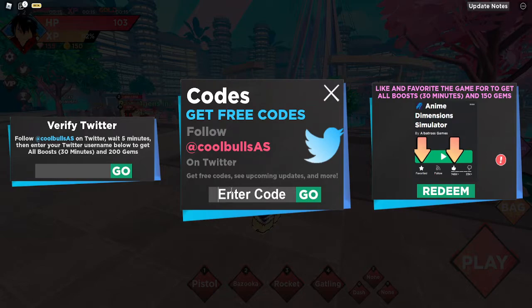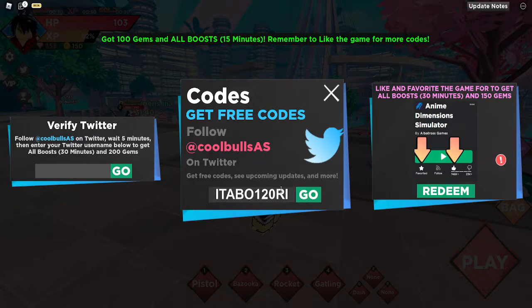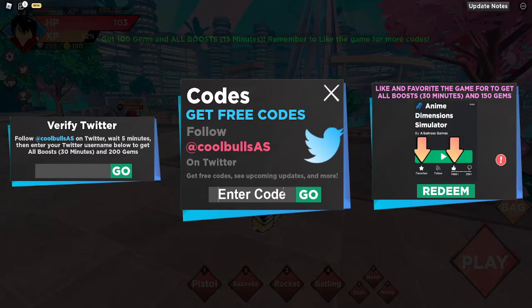The code 'etabo120' also gives you a hundred gems and all boosts in the game. 'Oh1' and '21ke' gives you a hundred gems and all boosts in the game. I'm not going to redeem these because I want to save them. 'Sound' gives you a hundred gems, a hundred ray tokens, and 20 minutes of all boosts in the game.